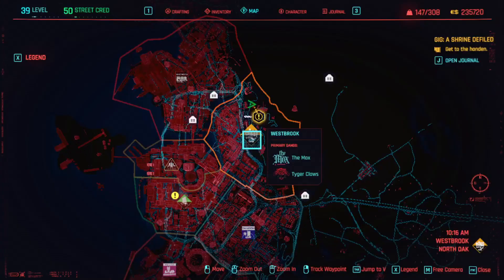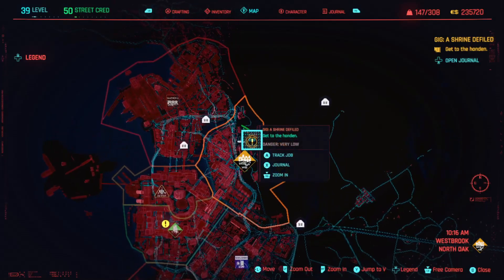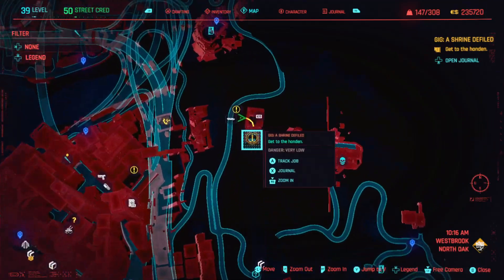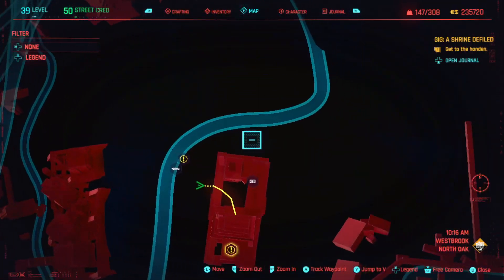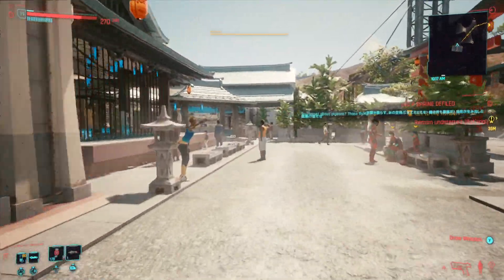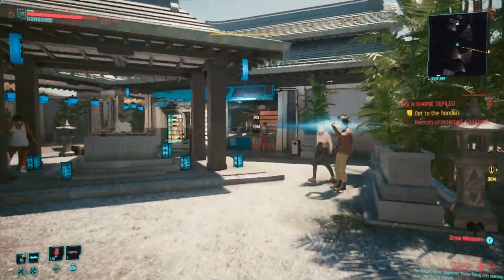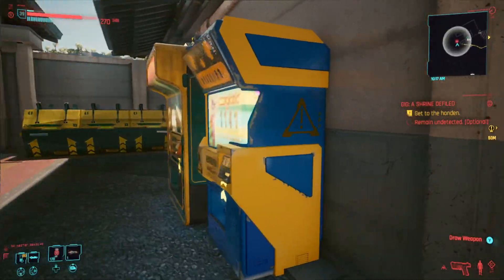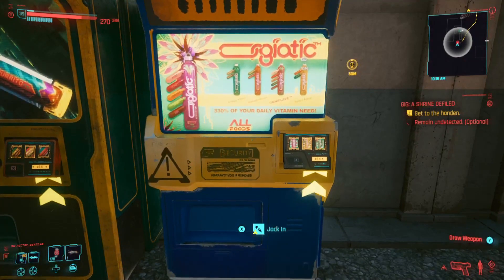There's another free terminal in Westbrook, not far from the last location. It's north of the Westbrook sign and next to a gig called A Shrine Defiled. It's this location — the shrine where we are now. As soon as you go through the arch, head over to the left hand side past the shop, and once you get to the end of the shop it's just to the right. It's this vending machine here.